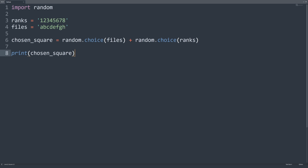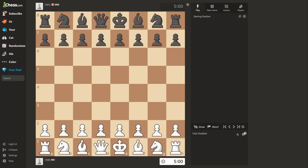Let's run it. B5. I was hoping we wouldn't run into a square that is too close to one side. Imagine rolling E7 and then we get to play white. So I'll say B5 is a very lucky pull.